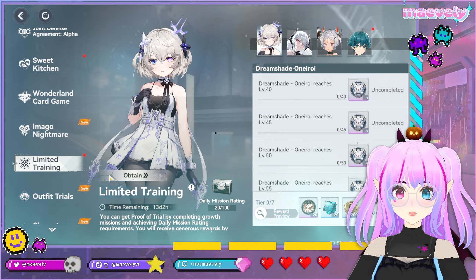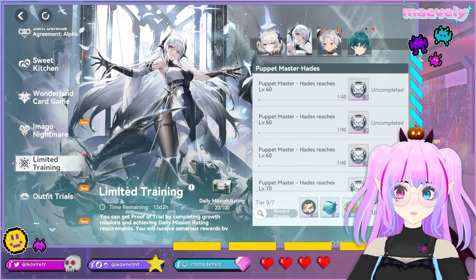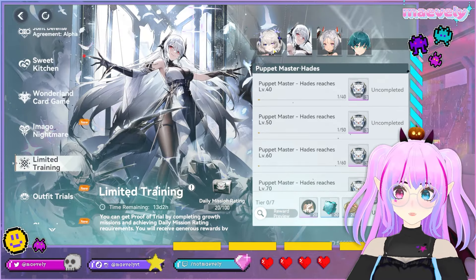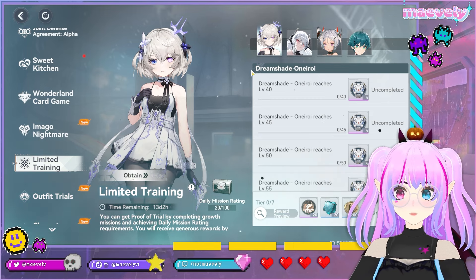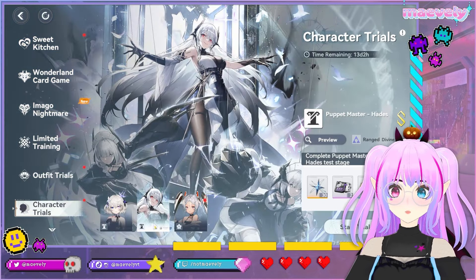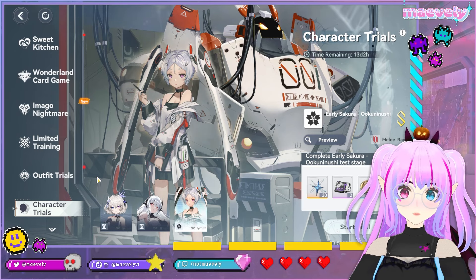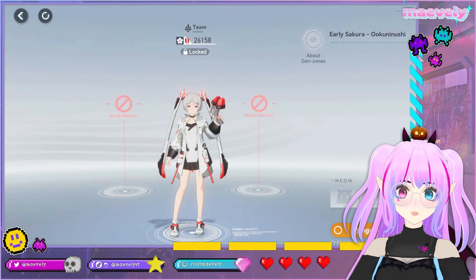I'm happy they're starting Limited Training right away because sometimes they don't do that, and considering we don't have much time this patch, I like that. Character trials will be for Dream Shade Oneiroi, our new character, Puppet Master Hades for the rerun, and early Sakura Okuninushi. There's outfit trials too - Sweets and Fairy Tales is the one for Oneiroi, Muse's Tea Party is for Hades. Our regular scan is Okuninushi.